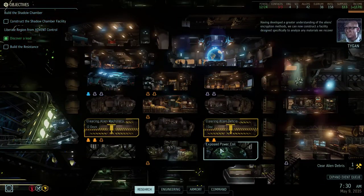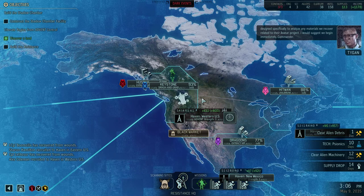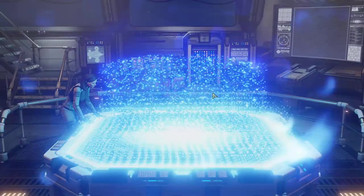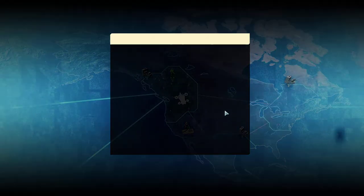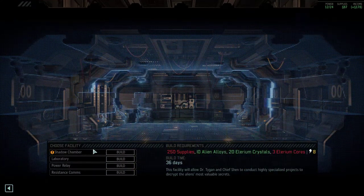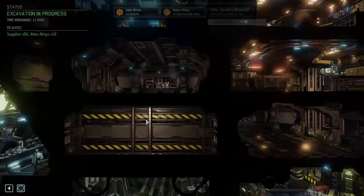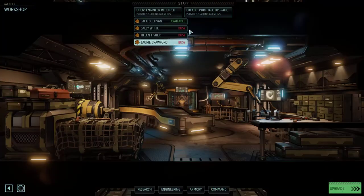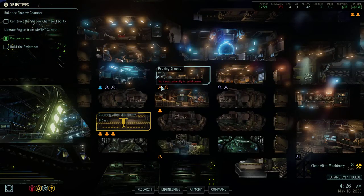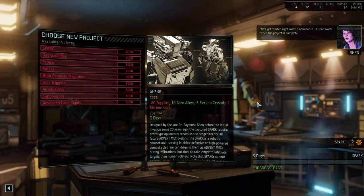Now we have to construct the Shadow Chamber. I'll put it here because we don't need any engineers for it. Let's wait that one day. The debris is cleared, but we can't build the Shadow Chamber because we don't have enough supplies, and we don't have enough supplies for resistance communications either. We could put engineers here — one of them goes here, the other one at the workshop. We can put the two Gremlins in and build a Spark, which will be ready in five days.